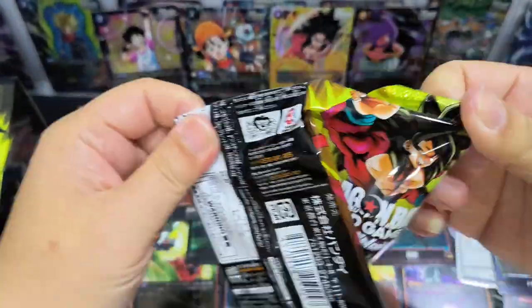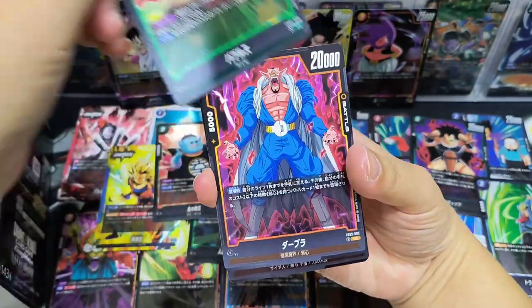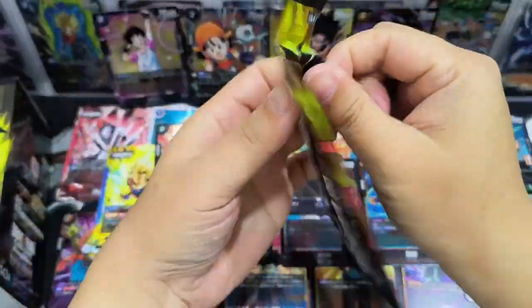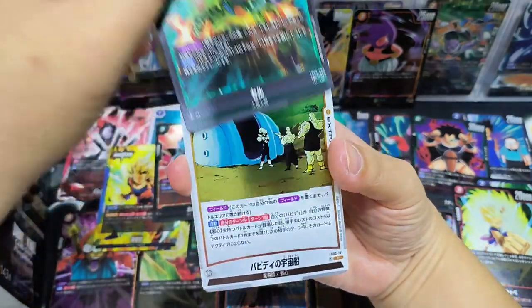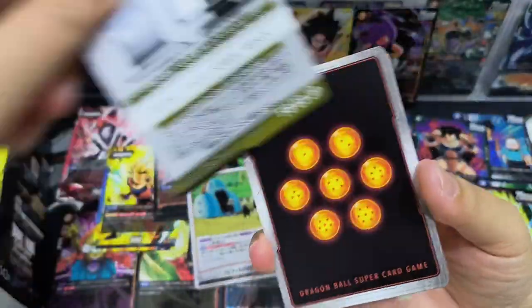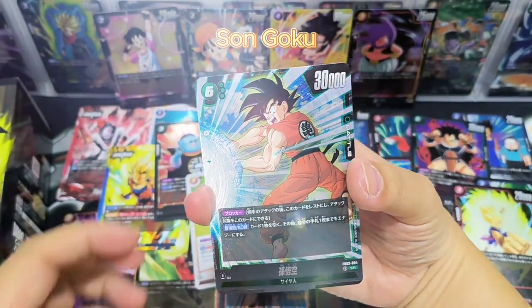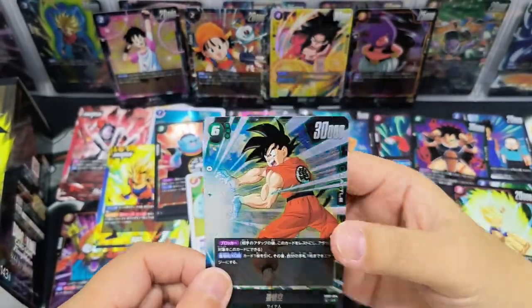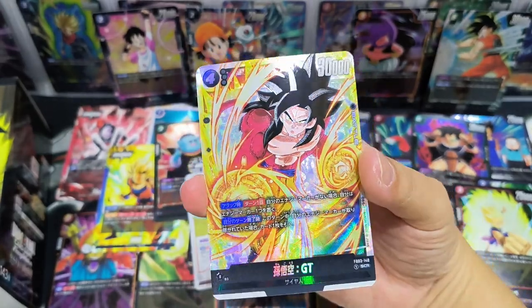We are left with 3 packs. Let's see whether we can get one more — I think there should be one more hit. We will have only 4 cards out, so we will probably have one more. Okay, last 2nd pack — and this is the last pack. Will we have another Super Rare card? Goku — this one was when he was very young. Nice.